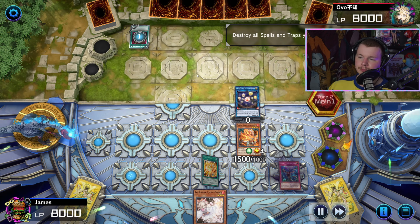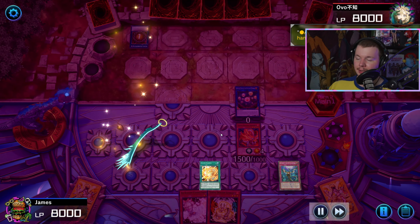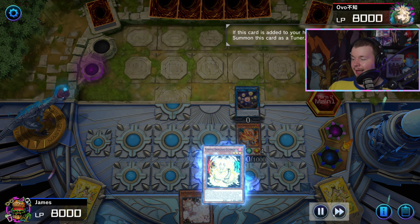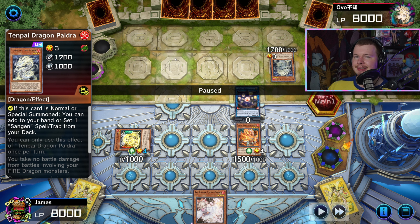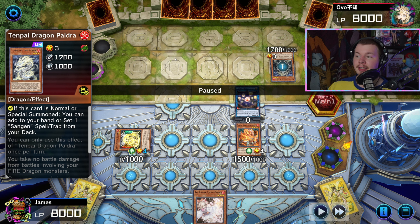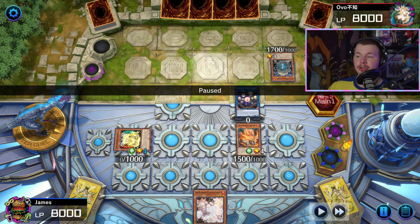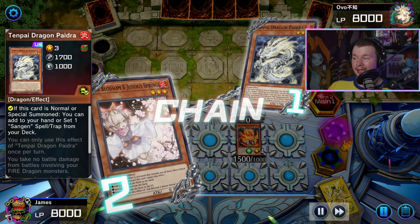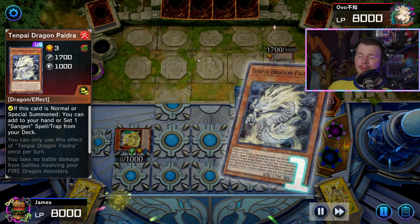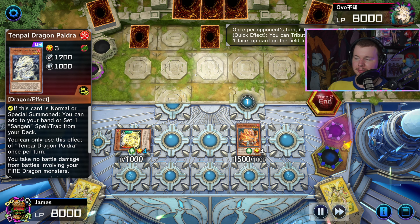They start off with Feather Duster, so we let go of Imperm but chain Kaimen and search Genroku. Genroku has the Poplar effect, so we special it from hand. They normal Pydra — my logic was if they're summoning Pydra first, they probably don't have the field spell. I ash the Pydra and assume they don't have the field spell, since if they did they would activate it first. In the end phase I go for the Heretic Seal bounce, summon Magnumut, which searches Pydra.